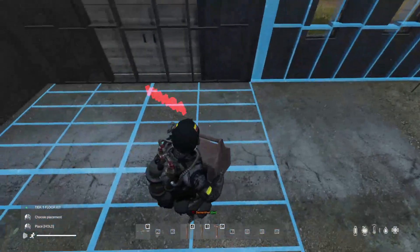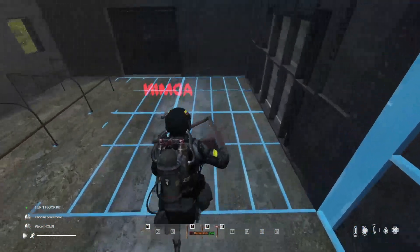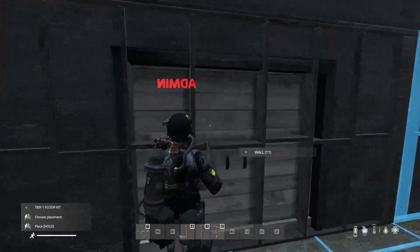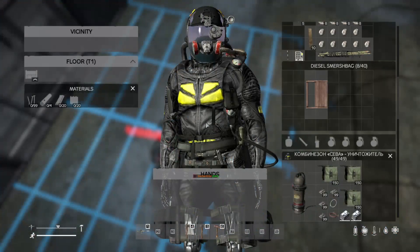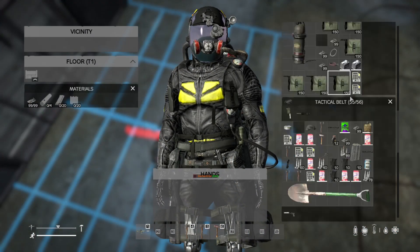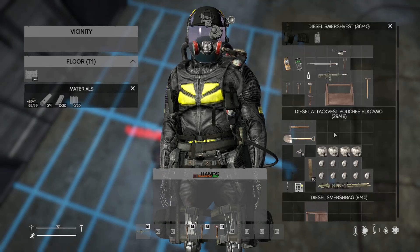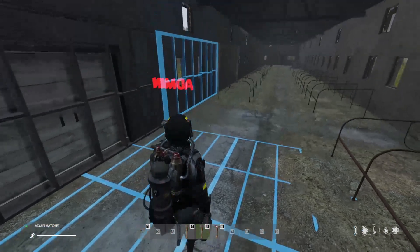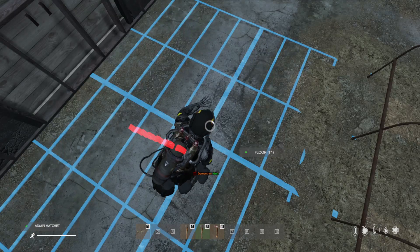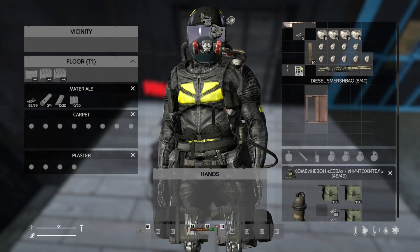I'm using an admin hatchet — I'm part of the staff of the Anarchy server — so I don't need to place materials. I just want to show you the difference. You won't have access to this; I just want to create a short video. And this is a roof. What's the difference? The first difference is: when I was building the floor, I was standing on the floor hologram and the prompt was under my feet. But on the roof, the prompt is over my head.